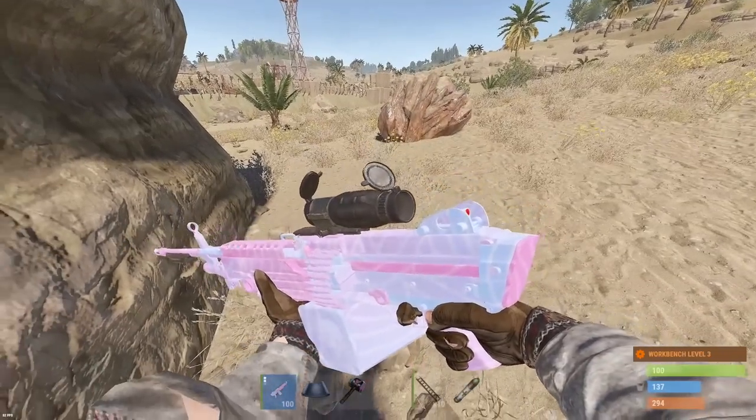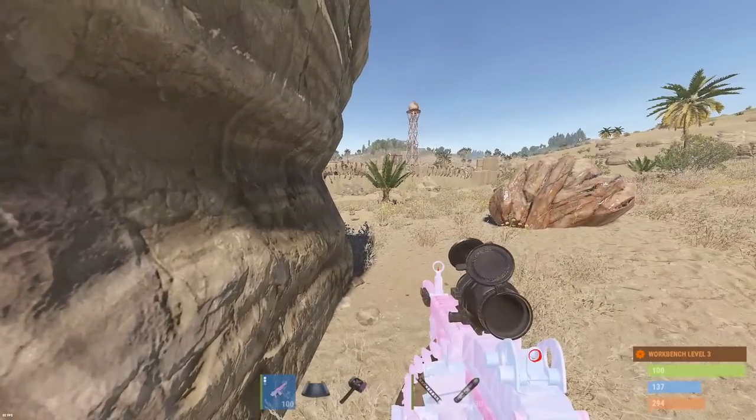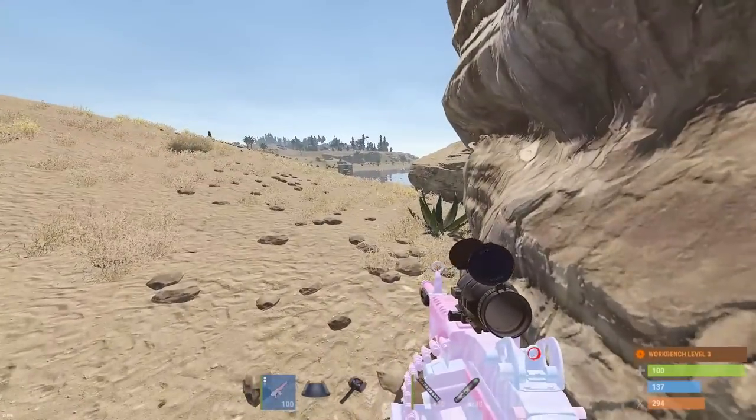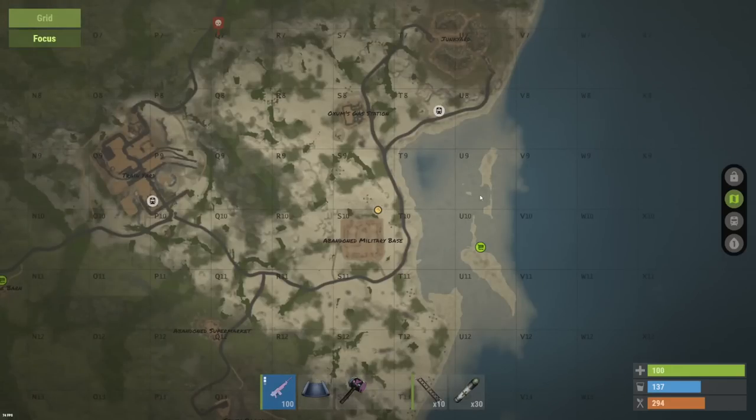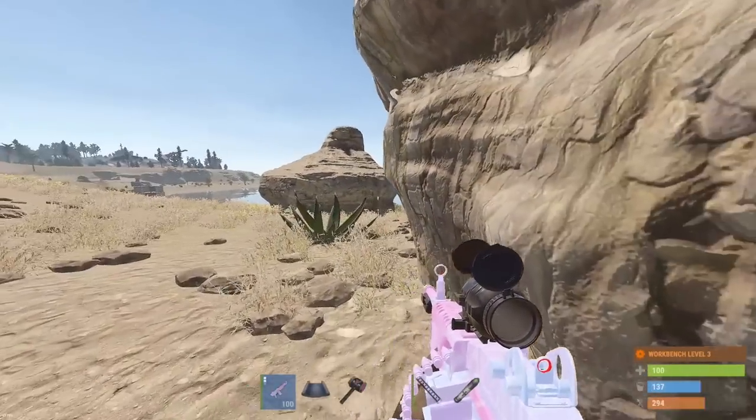Hey guys, back with some more raids today. Before we start, I wanted to showcase a few of the biggest bases on the server. First of all, we have U10 — check out the vending machine: that's 700 rockets, 240 Z4, Reflex clan selling for vodka. Let me give you guys a look at the base.